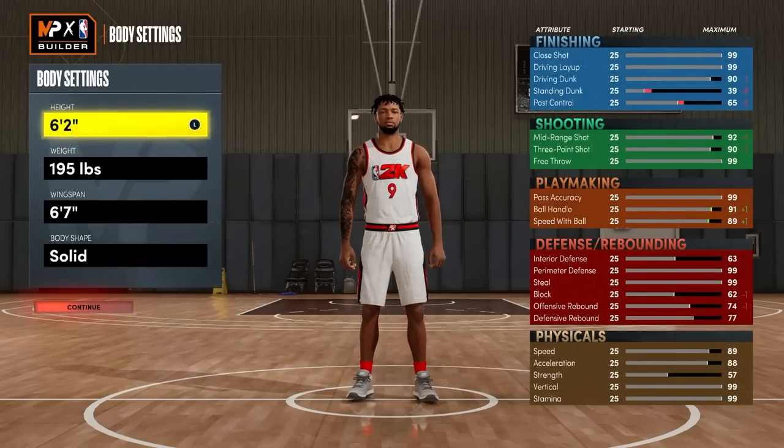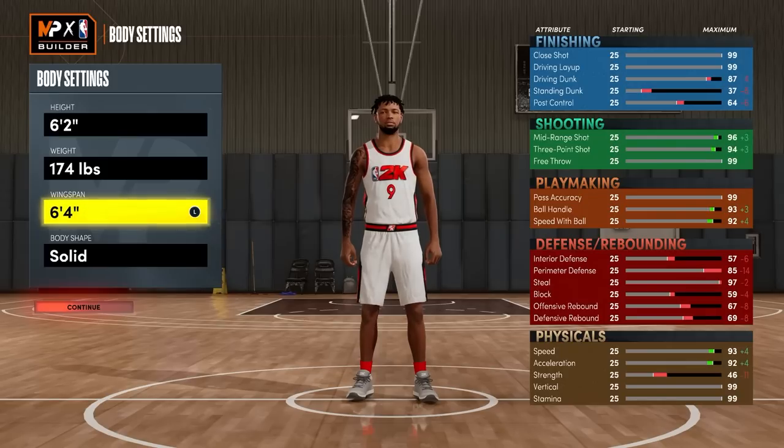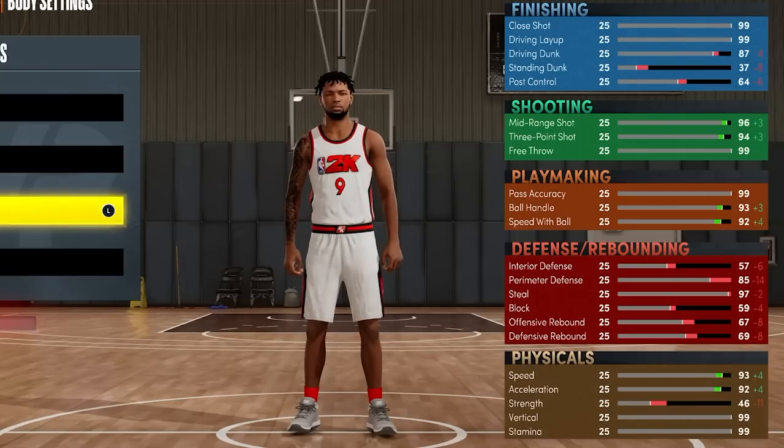Altura 6'2". Por que 6'2", Jota? Porque é onde eu encontrei o equilíbrio perfeito na defesa e no ataque. O peso 174 tem que ser exatamente esse peso, se você quiser fazer o mesmo. E a envergadura 6'4", que pega 85 de perímetro deep, que pega a Clamps Ouro. Pega 87 de Drive Dunk, que pega algumas animações de Dunk.